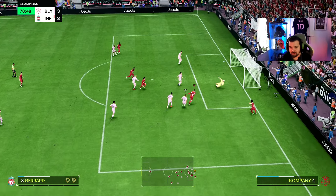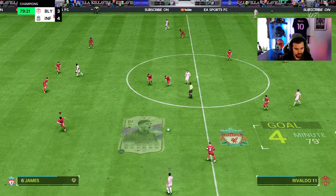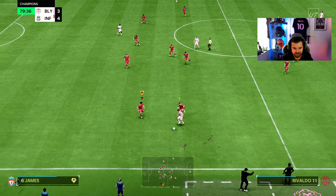Stevie G makes us go in front — running down the wing, coming inside, and then using that Trivela playstyle to get the goal. Fantastic from Steven Gerrard!